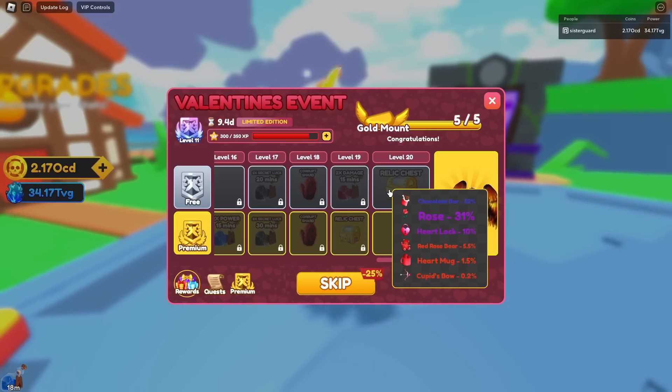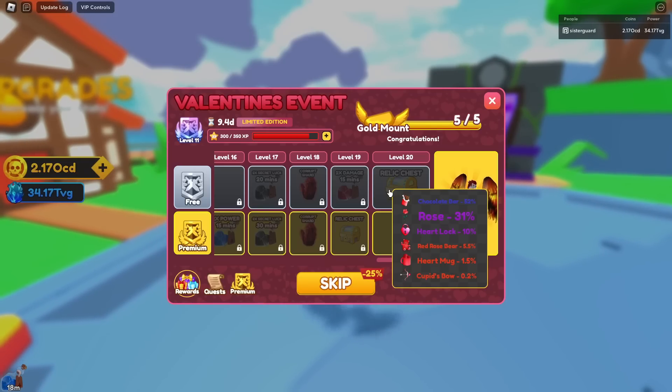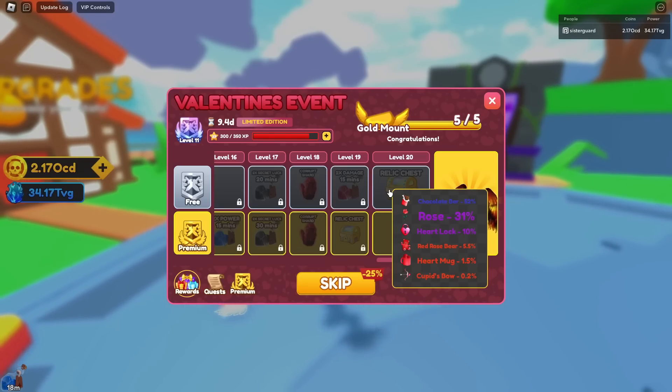Also, if you hover over the belly chests you can actually see what's going to drop: chocolate bar, rose, lockhart rose, teddy bear, heart mug, and cupid. Cupid's Bow is basically just a slightly better version of Heart Mug — it has a higher luck stat. So there are those rates for y'all.